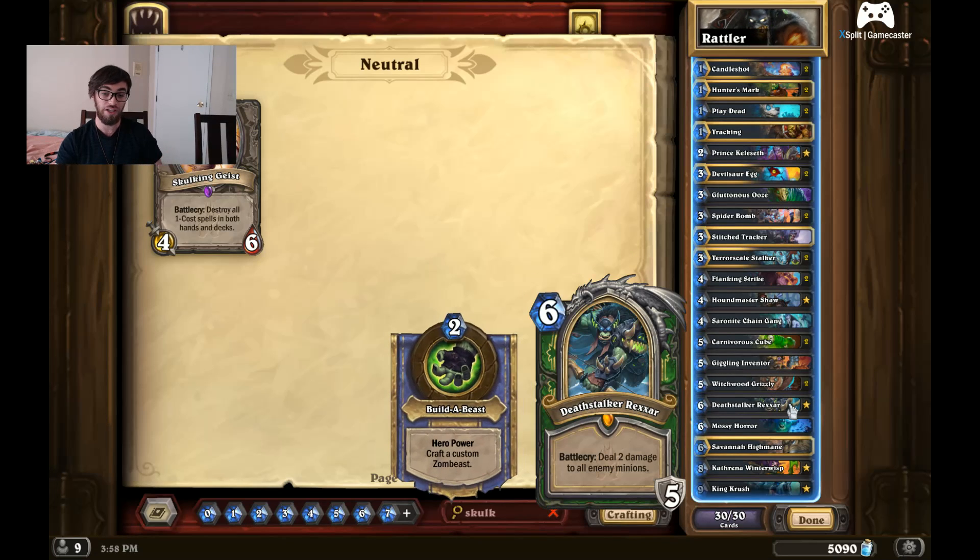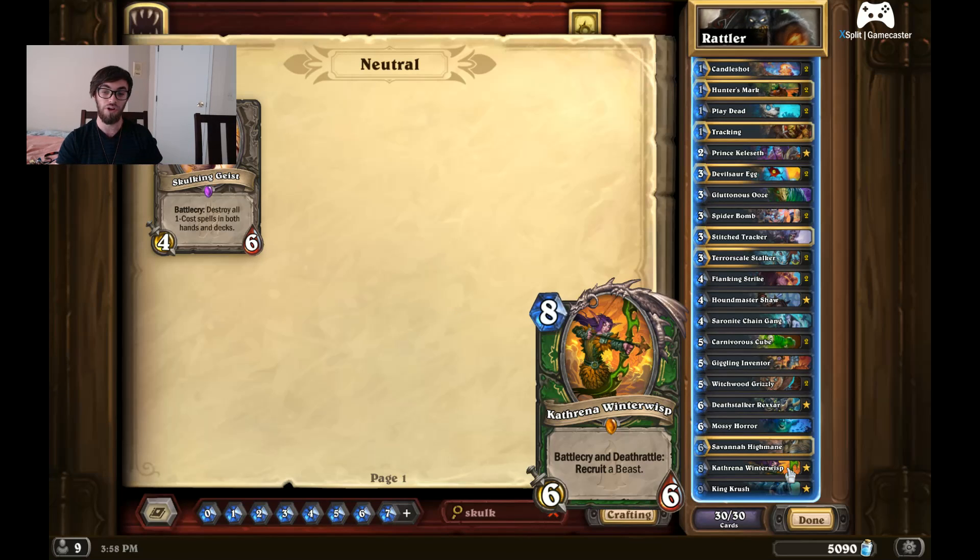Your late-game card here is Deathstalker Rexxar. If all else fails, it consistently gives you beasts every turn. Kathrena Winterwisp is just amazing as well.